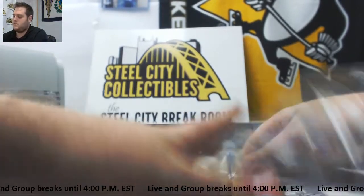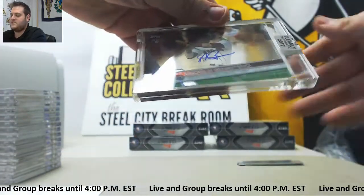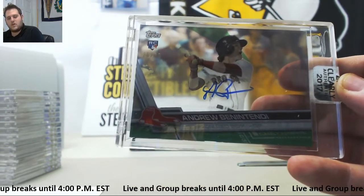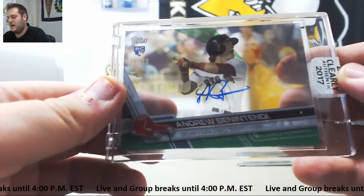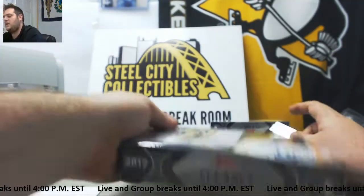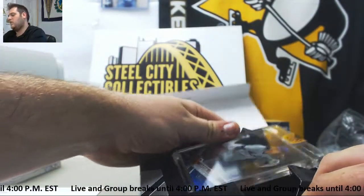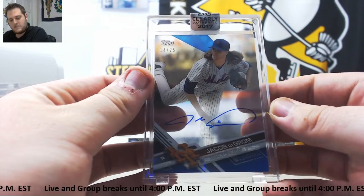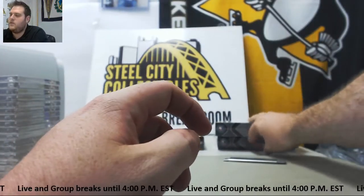Ooh, good one coming up right here — 76 of 99, rookie auto Andrew Benintendi. I could never get his name right, but he's a really good player for Boston. That's going to go to Christopher B.R. Benintendi out of 99 — nice hit right there, 76 of 99 rookie auto. Case is starting to heat up. For the New York Mets, 14 of 25 — Jacob DeGrom. Another nice low number right there. Go to the New York Mets, Michael R. will take that Jacob DeGrom 14 of 25 auto.